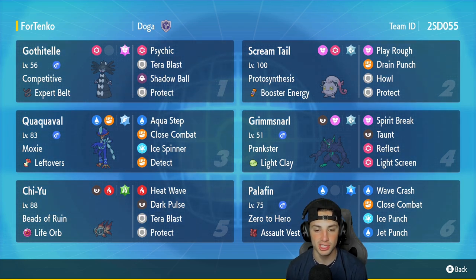Fifth slot is Chi-Yu, our only Ruinous legendary on today's team, with Beads of Ruin and Life Orb. It's got Heat Wave, Dark Pulse, Tera Blast, and Protect. Finally, our last Pokemon is Palafin with Zero to Hero, Assault Vest, and the moves Wave Crash, Close Combat, Jet Punch, and Ice Punch.